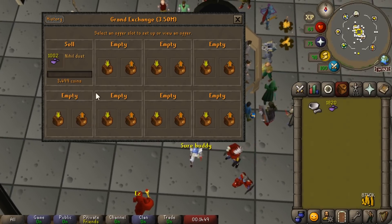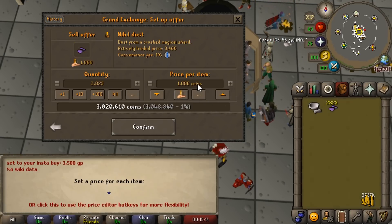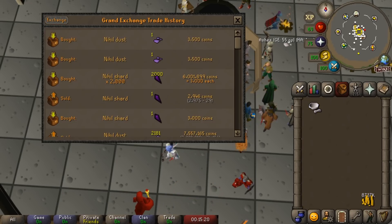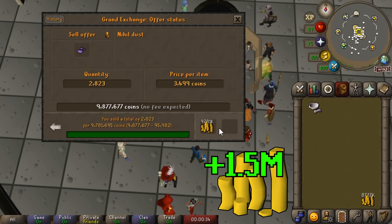There's another 3,000 Nihil Dust done — took a bit longer than an hour. Selling them for around a 500 GP profit each, which means on those 3,000 we're making nearly 1.5 mil. That's 1.5 mil profit with me barely paying attention at all.